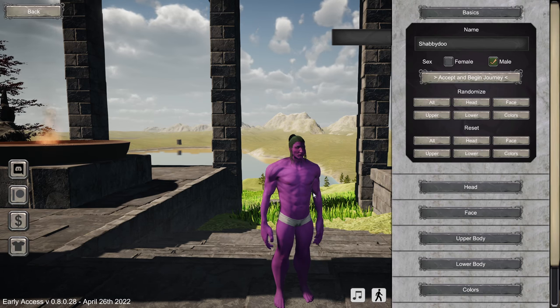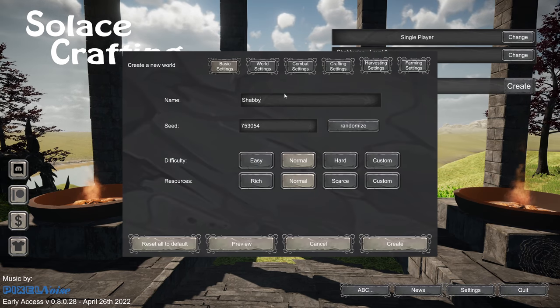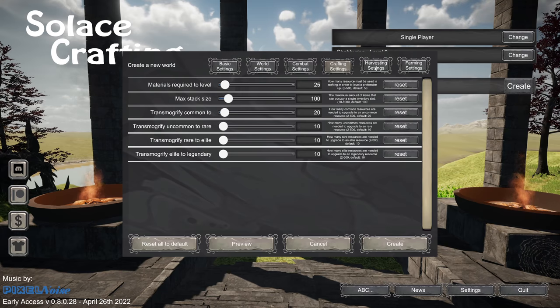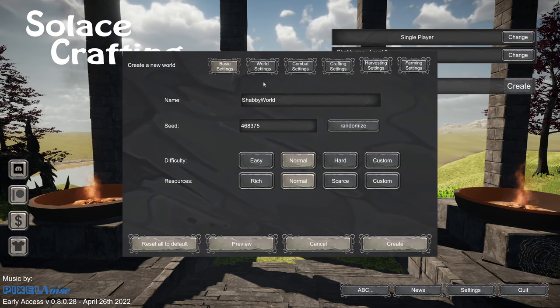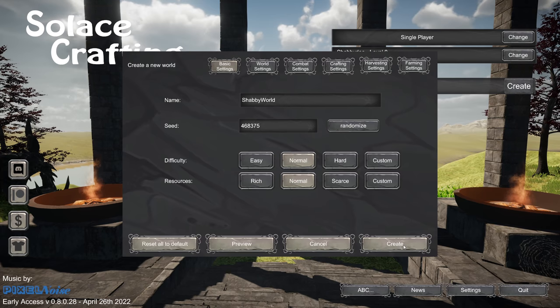I think we're going to be great. I've got a new cable coming in so the mic's been a little wonky. Let's accept this - look how ugly that is, I love it. We'll delete this test world and create a 'Shabby World.' Look at all these settings - levels per kilometer, so every kilometer everything goes up a level. Combat settings, XP required to level, crafting, harvesting, farming - you can really tweak this. Let's go normal, and we'll set the seed to 468375 if you want to try the same thing.